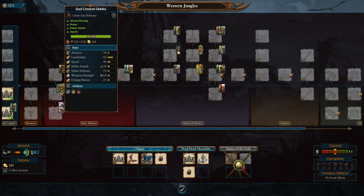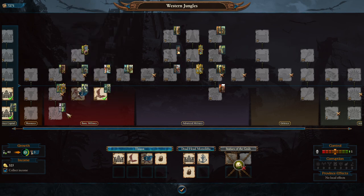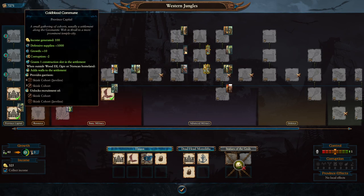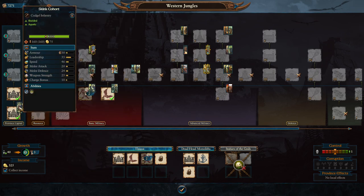The Lizardmen units come in four categories. You've got your Skinks, which are your low-level skirmisher cheap units - they're not bad, they're just not as good as your other units. Outside of the one faction that kind of has to use Skinks a lot, I don't tend to use Skinks much beyond the first handful of turns. Skink Skirmishers are one of your only ranged units - Lizardmen lack good archers. These guys do poison, they can fire while moving, which makes them fairly effective, and they can run away. They're a skirmisher just like the name implies.